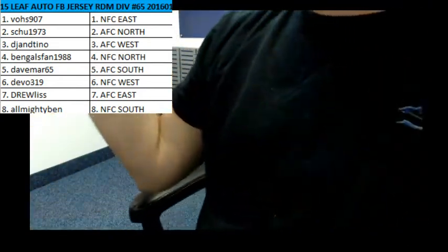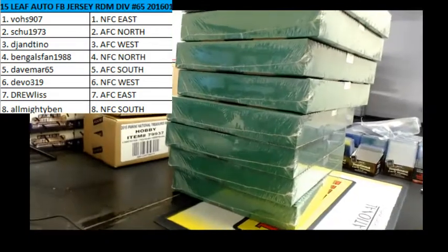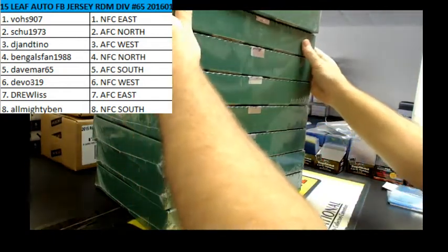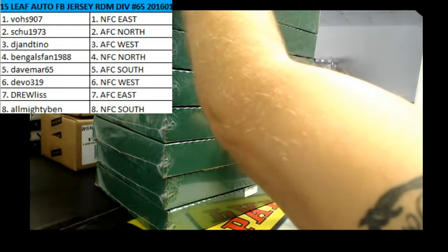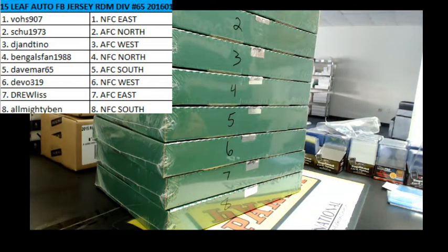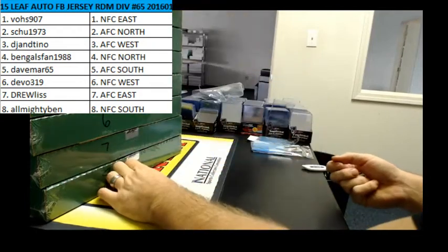There you go — comes with a COA. There are three different kinds you'll see: JSA certified, Leaf certified, and PSA DNA. They all differ. We're going to do what we've been doing with rolling the dice.